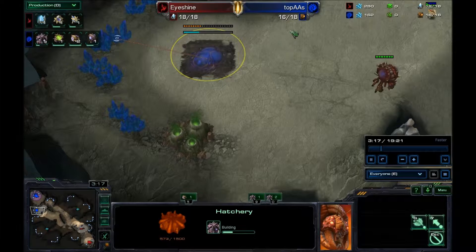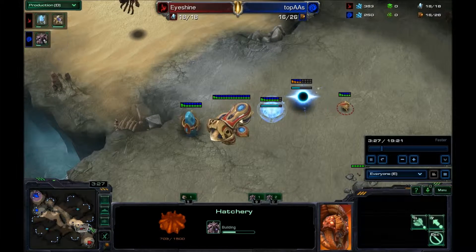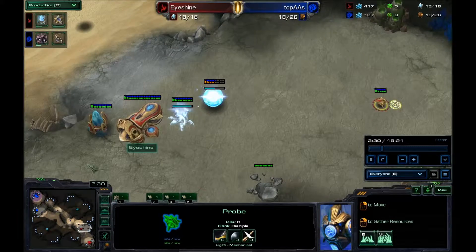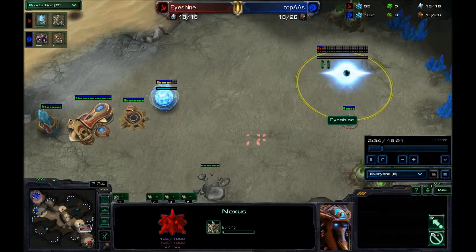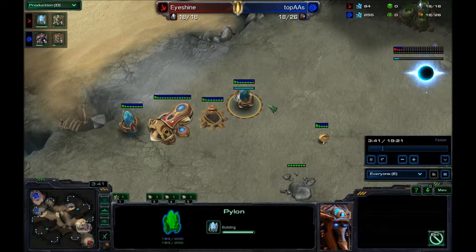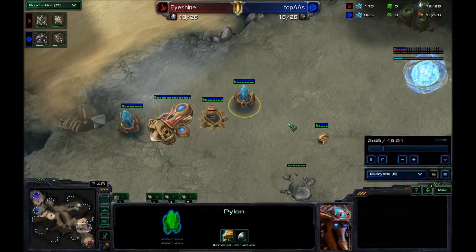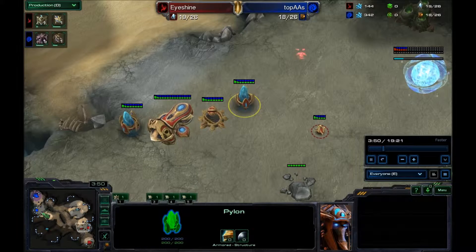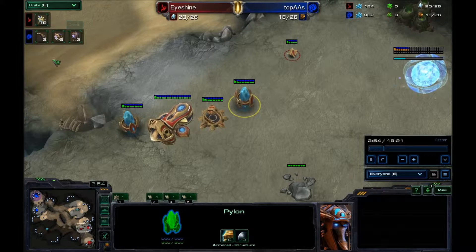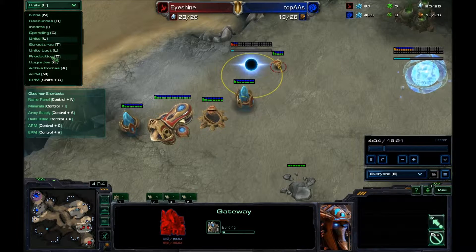His hatch is almost done. The standard way to play ZvP is once you see the forge fast expand, you take your third — that's the way the cookie crumbles in this matchup. My cannon is going to finish, I'm making a pylon and dropping my nexus. In this game I'm going to be playing pretty greedy, and so is he. We're not really going to make units until we have our tech trees decided. He has no zerglings yet and I have more probes than him.